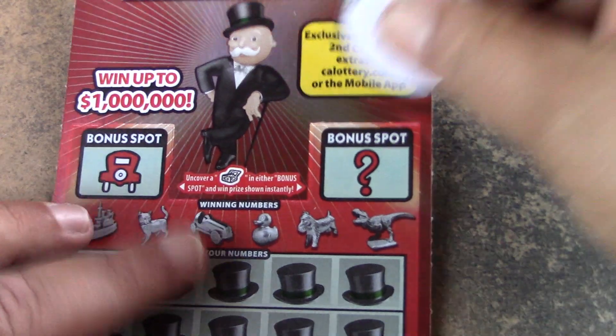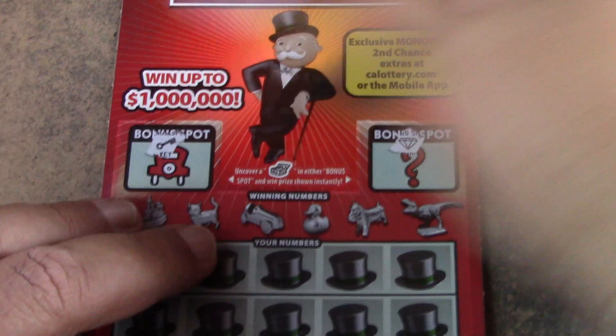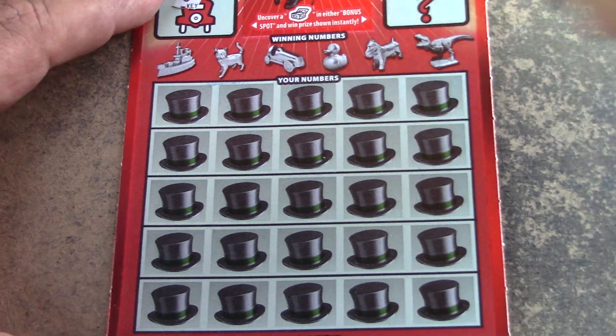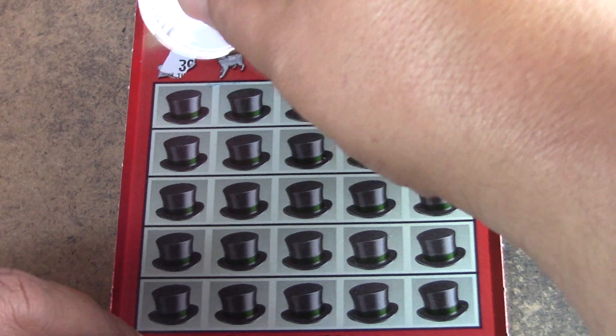Let's go on to ticket 41. Let's see if this one can do us any better. Looking for the open chest — it's a diamond and a key, so no luck there. But that doesn't mean we can't win on the main game.